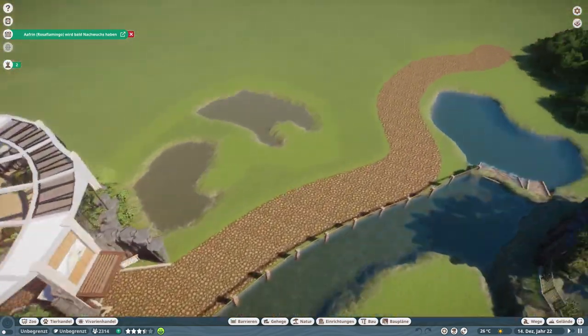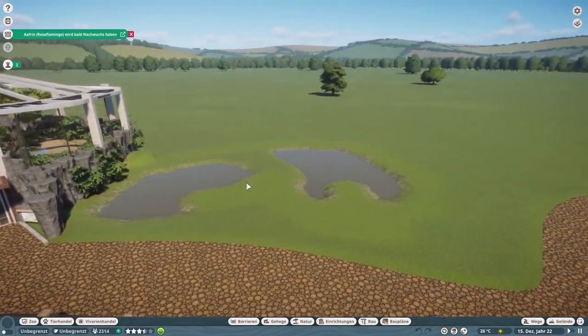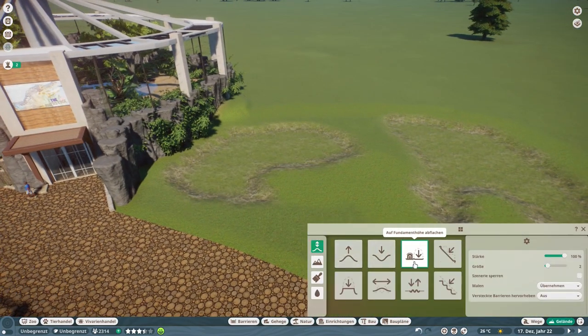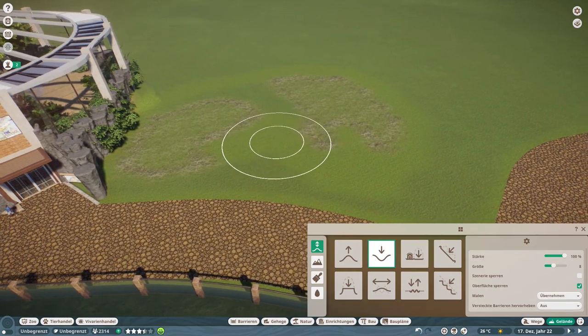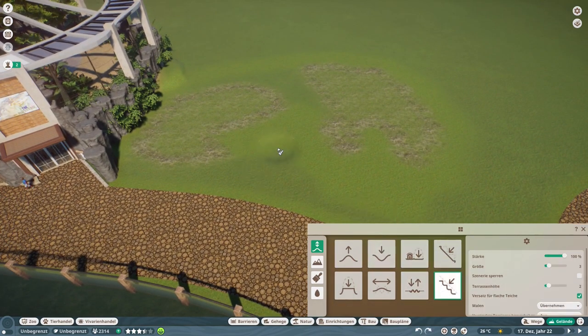In today's episode we are going to build something in here. For all of you who have followed this park from the beginning, especially from the beginning of the River's Edge area, you know what is going to happen right here. This is exactly the place where the habitat for the red-crowned cranes is going to be.